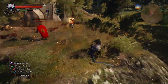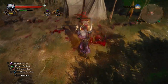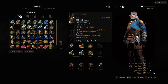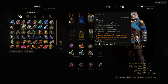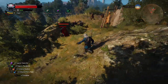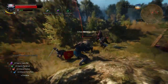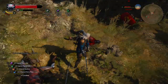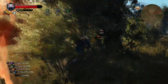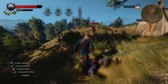So which enchantment should you use? Prolongation is definitely very strong — to the point of being OP when used with Whirl, Superior White Raffard's Decoction, and Superior Blizzard. But I find that a bit boring, so I like to use both swords with Severance because it gives greater range for Whirl and Rend, allowing me to strike enemies from afar. I also like Possession because it greatly improves the already very strong Axii, letting you take enemies over so they kill each other or can be killed without resistance.